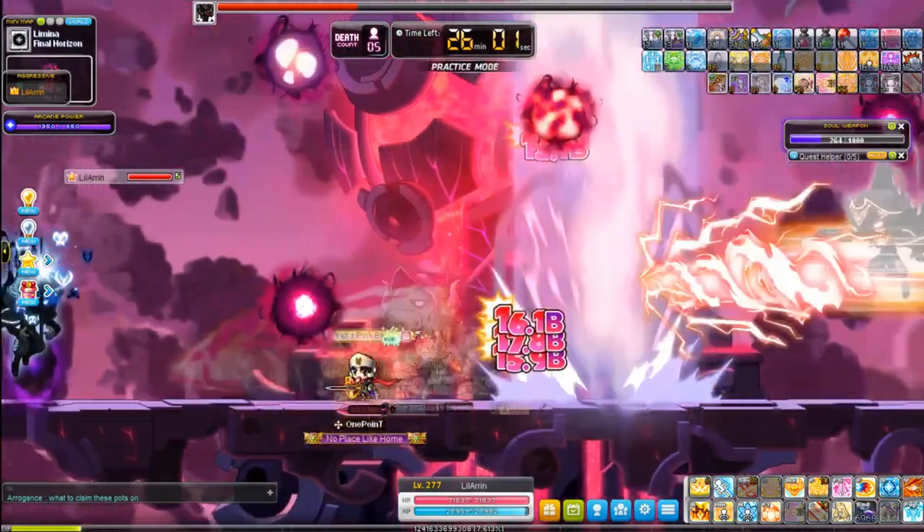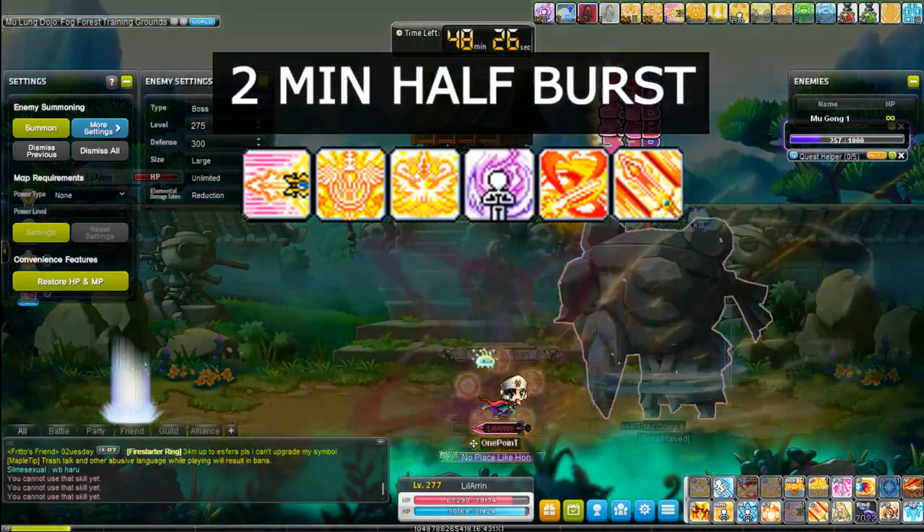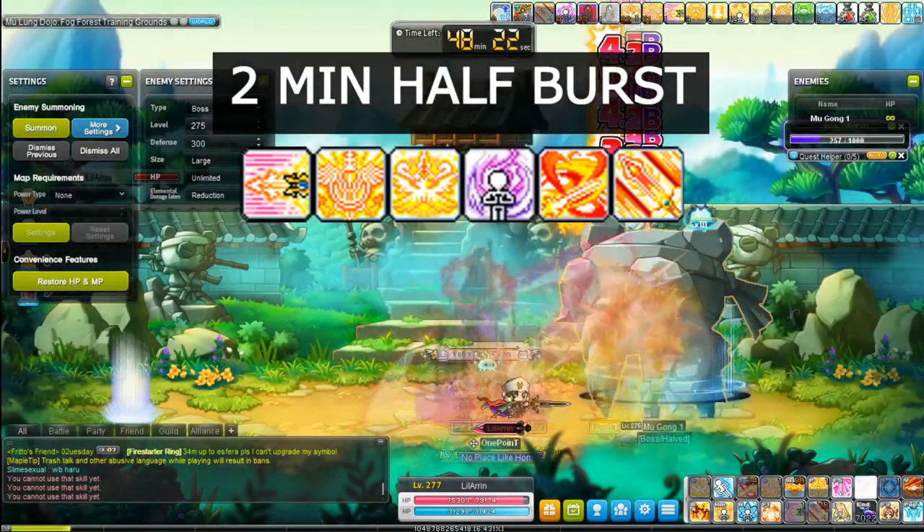For your 2-minute half bursts, you have Burning Soul Blade, Epic Adventure, Cry Valhalla, AB Link, Sword Illusion, and World Reaver.